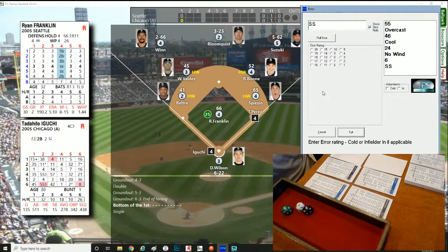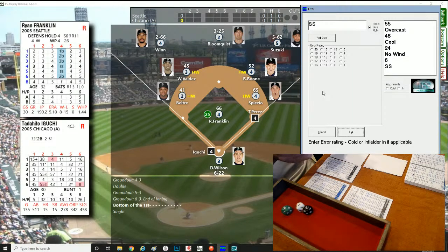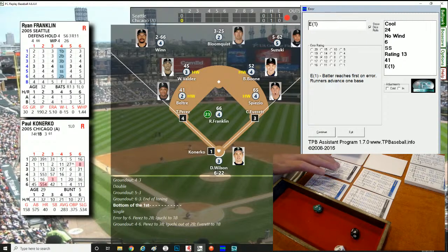Iguchi rolls a 061 — that's an error check. Going to the shortstop — that's Valdez. Error rating 13 for Valdez. He throws it wide and runners are on with the E-6. Two on, nobody out. Carl Everett comes up — switch hitter going from the left side. Roll of 427, right-hander — routine grounder to second. They get the force at second, Boone to Valdez to Spiezio at first, but Everett legs it out. 4-6, runners at the corners for Paul Konerko.